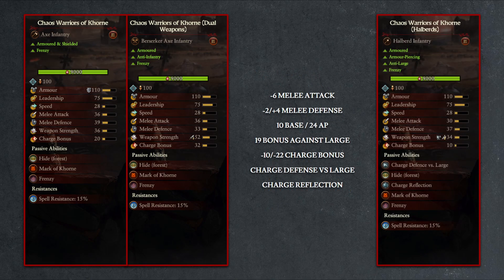Comparing these two varieties to the brand new Halberd variety, we can see that melee attack dips by 6 points, while melee defense comes right about average between the two. The weapon damage profile shifts to a more armor-piercing-focused output at 10 base and 24 armor piercing, with an additional 19-point bonus against large. This means when fighting against large units, the Halberd variety will actually have vastly more melee attack and weapon damage, and the massive drop in charge bonus makes sense since you want these units stationary and braced to activate the charge defense versus large and charge reflection abilities.